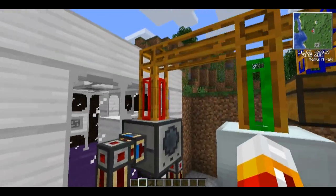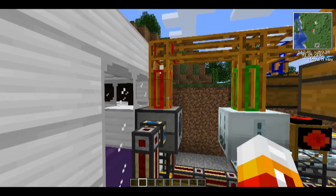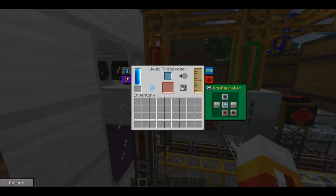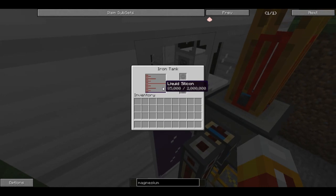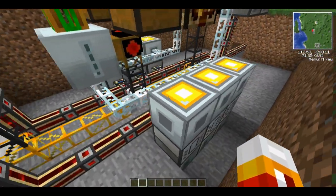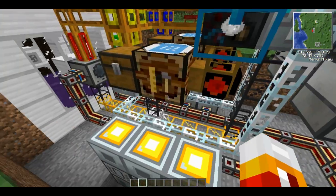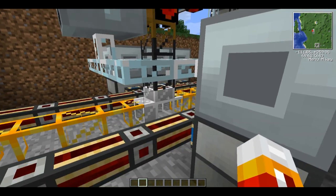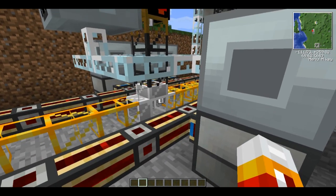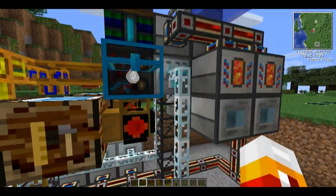Same thing with the silicon. Oh look, we're about to see it happen. Silicon goes down into the liquid transposer — you see it goes away — and the liquid silicon comes out the back into a giant iron tank. Then it goes back down the bottom and back up into the industrial electrolyzer as well. I have a little iron pipe down here to make sure they don't accidentally interfere with each other. You can see the empty compressed air cells coming down and going back to the industrial electrolyzer.